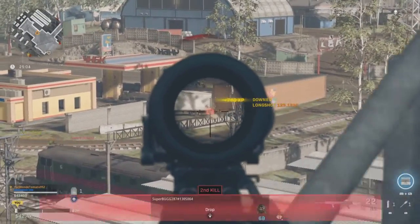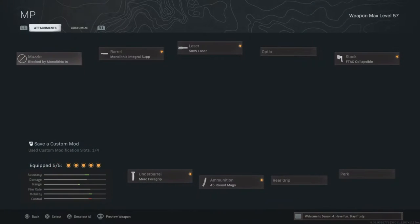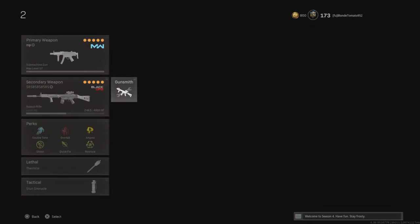In my opinion it's a lot better compared to Task Force and the 4X optic, or 3X now. Here's the MP5 build: Monolithic Integral Suppressor, 5 Milliwatt Laser, Collapsible Stock, 45 Round Mag, and Mark IV Grip. This is meant to be hip-fired — it's a hip-fire build.